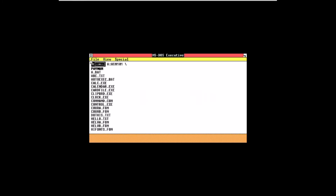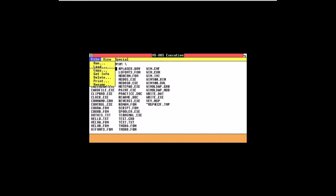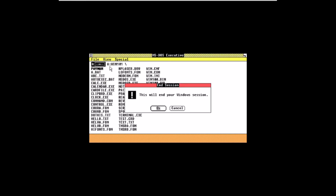When you end the Windows session and close it, you'll go into MS-DOS. The MS-DOS version it uses is 3.30. Typing 'exit' in DOS does nothing. But if you do want to get back to the operating system, you can type 'win' and it will then boot back into Windows, and you're back.